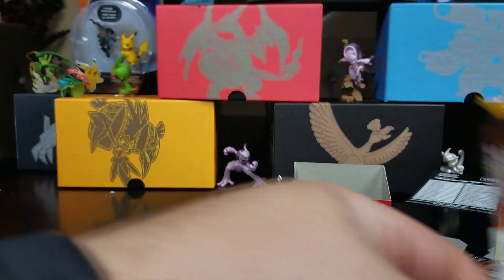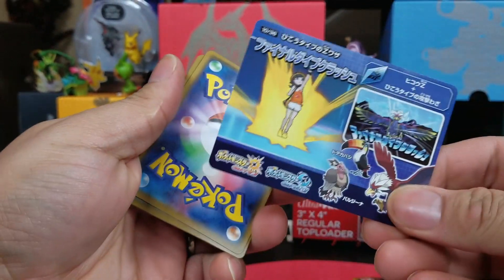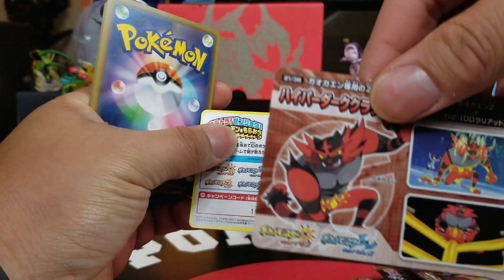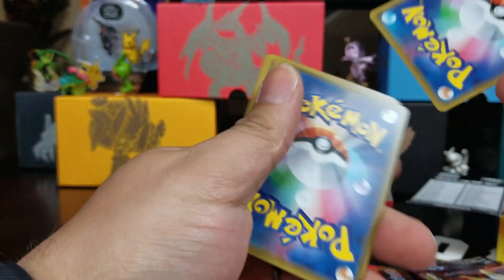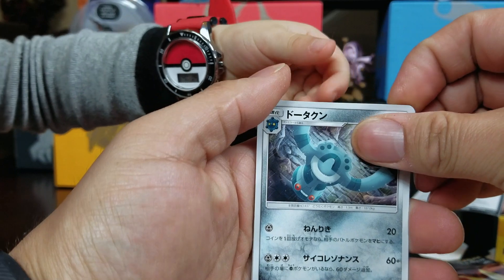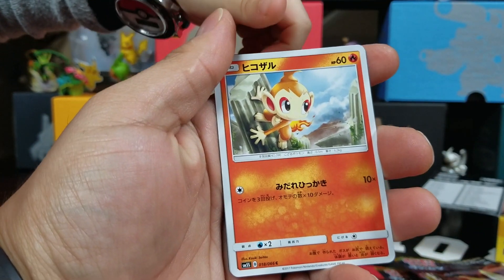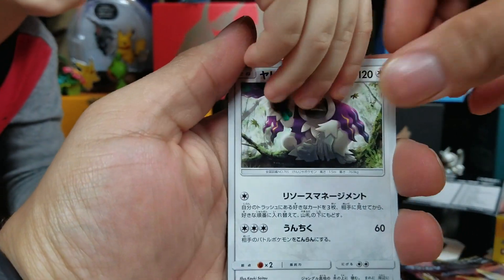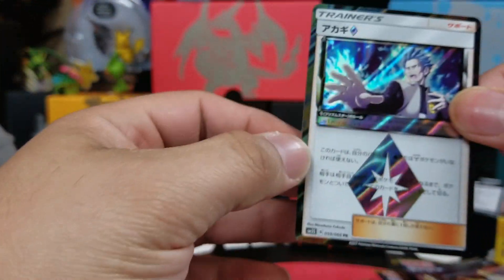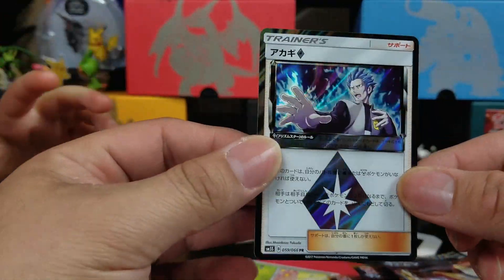What do you think we're gonna pull? Alright, here's the code card on this one, guys. We got number 41 of 66. Come on, we gotta get something here — let's start praying to the heavens for a GX card. And oh — we got our first prism card, Daddy-O!